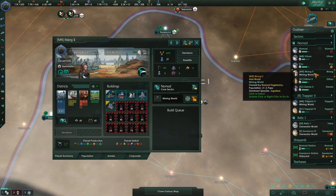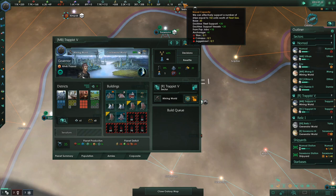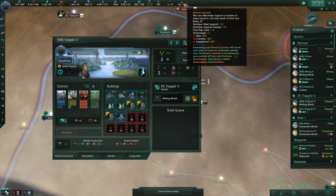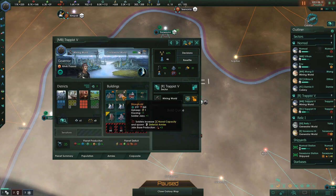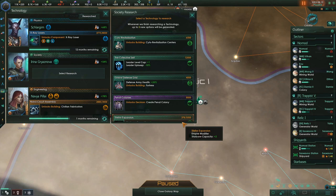Strongholds provide soldier jobs. Those strongholds — you can upgrade these later to provide three soldier jobs. These are going to be one of the greatest boosters to your naval capacity. If you put one on every planet, that'll do a lot. Sometimes you have to put two on them. I end up putting a lot of them on habitats, and it just ends up being really huge.